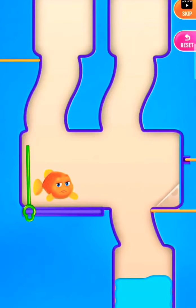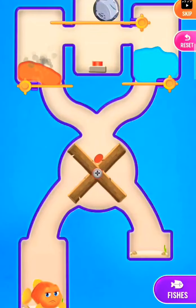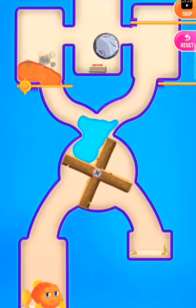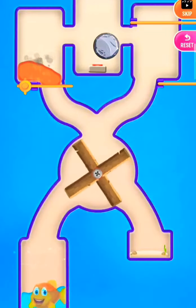Drag the fish into the water to save the fish. First pull the pin to drain the water, now drop the stone to switch the fan — there we save the fish.